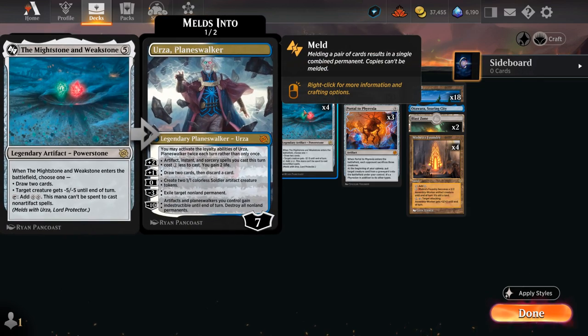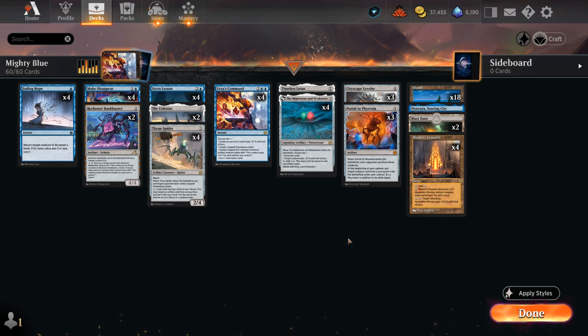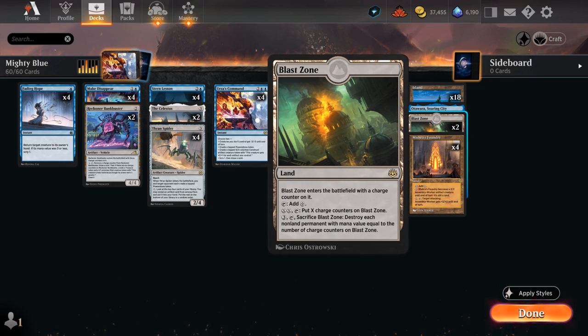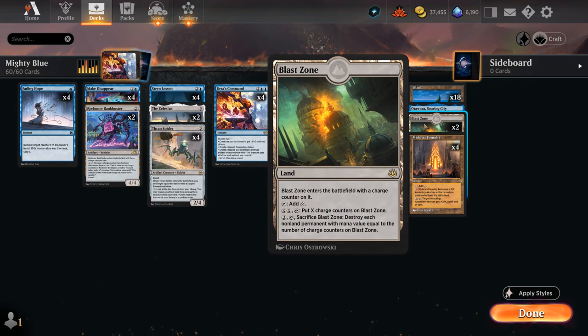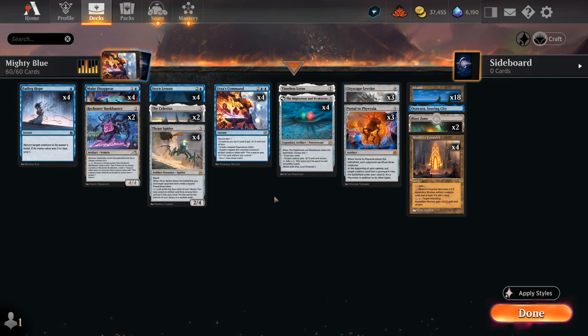We mentioned Timeless Lotus and Mightstone at five mana, and Portal and Leveler are our finishers of choice. Our mana base has a few goodies too — Mishra's Foundry is a creature land with artifact synergy, easy to play in a monocolored deck. Blast Zone can be very useful especially against Mono-Red, which tends to have a lot of one-mana permanents we can destroy right away. Otherwise we can tick it up using Power Stones to activate it. Soaring City we can also channel using Power Stones to bounce. And then 18 beautiful basic islands.